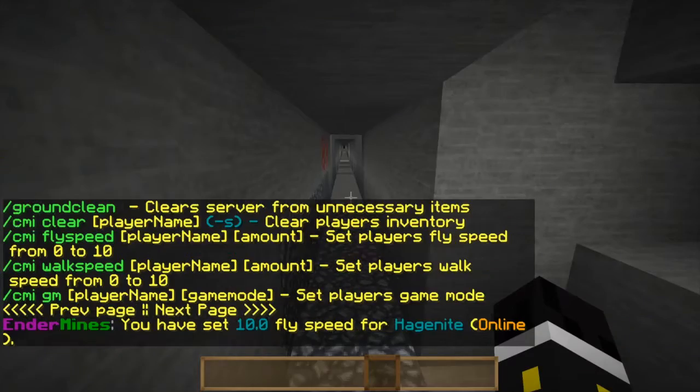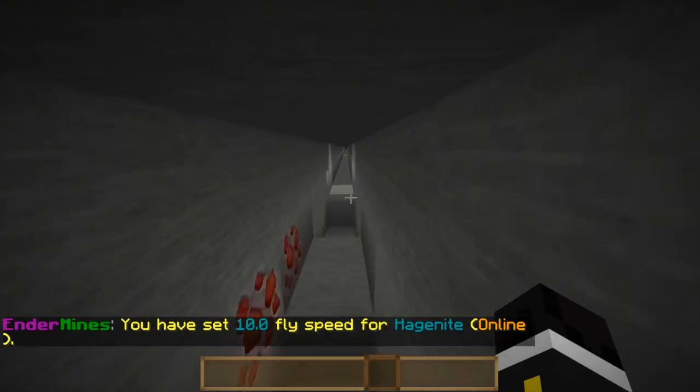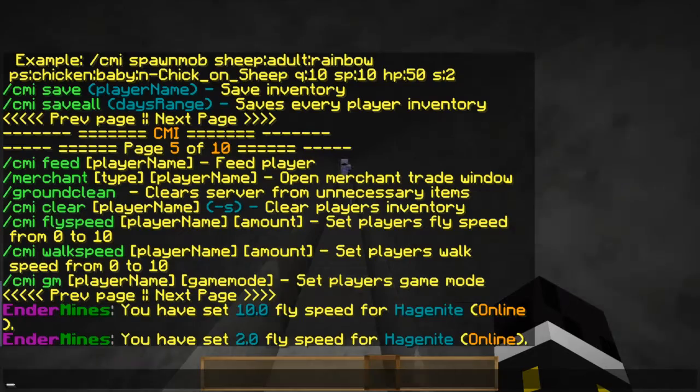Fly speed — I can change my fly speed for haganite to something like 10. That was fast! And walk speed works the same way. Then there's game mode (gm) which changes a player's game mode.